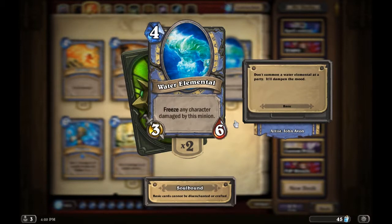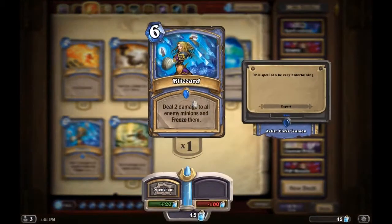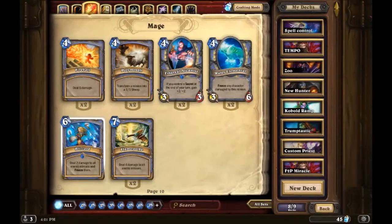Water Elemental is becoming very popular with Mage. It's a really bulky and awkward minion to face because it has six health, and when you're about to attack it you're thinking about the freeze effect but then you wonder if you really need to send three minions in just to kill one guy. It's just a really awkward four-drop in a good way.